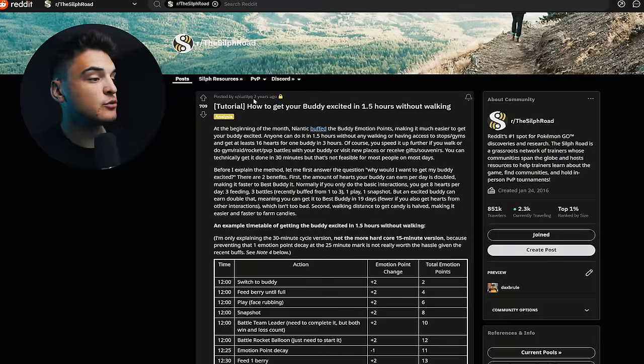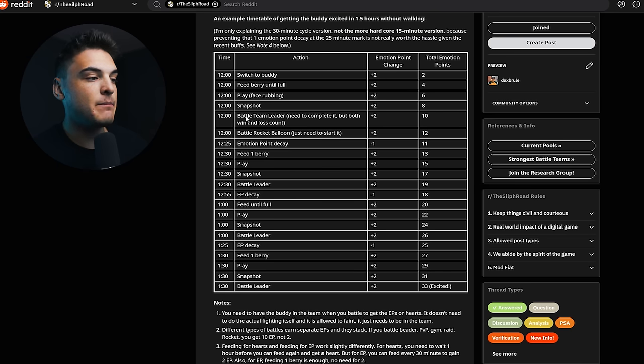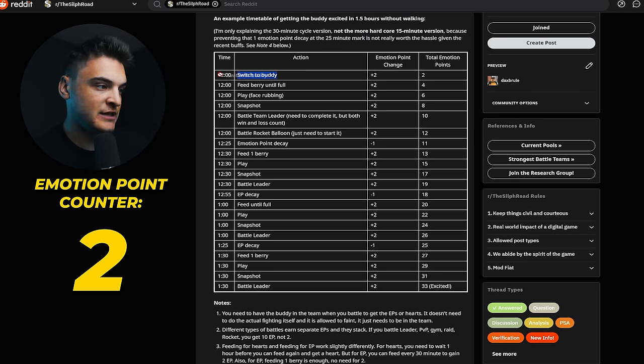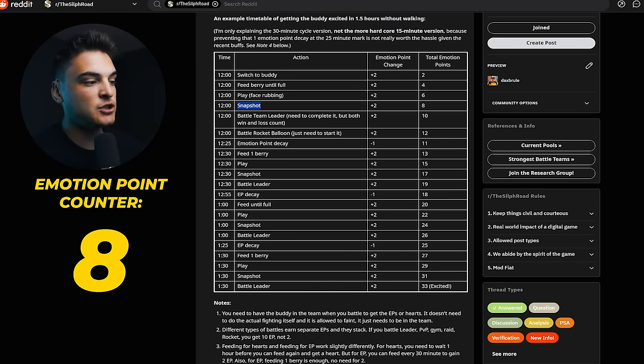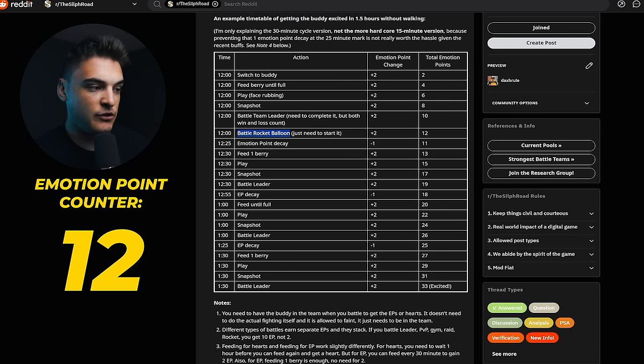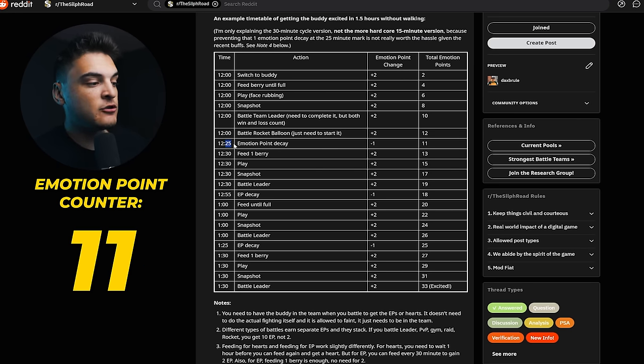So we can get our buddy excited for completely free in an hour and a half, saving you from using a Poffin. Shout out to Reddit user Carl, who laid out the best way to get your buddy excited for free. Starting at 12 emotion points, you're going to feed your buddy until it's full, play with your buddy, take a snapshot, and battle one of the team leaders — you need to complete the battle. You can also battle a Team GO Rocket balloon. Then wait 30 minutes. In 25 minutes you will lose one emotion point due to a decay of minus one every 25 minutes, but that is fine.